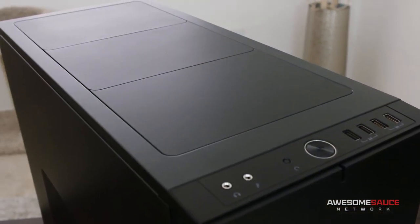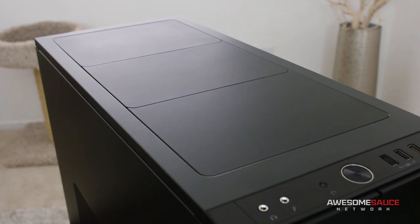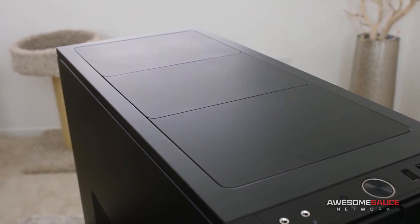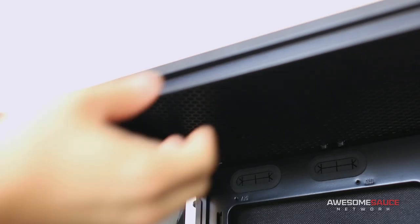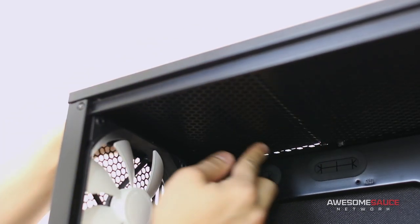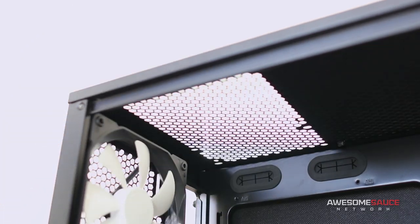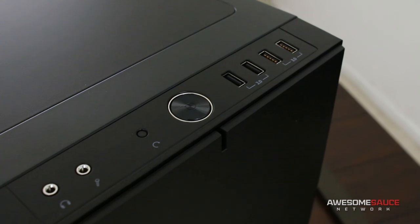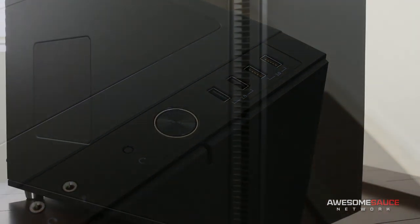You get all of the same mounts at the top of the case in addition to 420mm support. They've also added three vent covers with sound dampening material underneath to aid in acoustics. To prioritize airflow, these can be removed by pressing in a few plastic tabs from within the case. Front I/O includes mic and headphone jacks, power and reset, and two pairs of USB 2.0 and USB 3.0 ports.